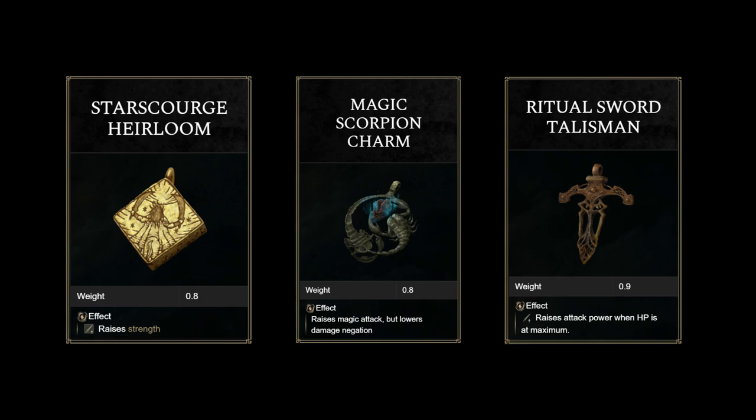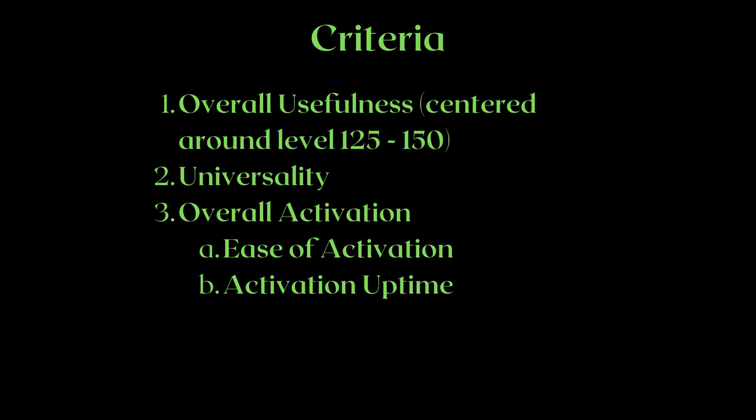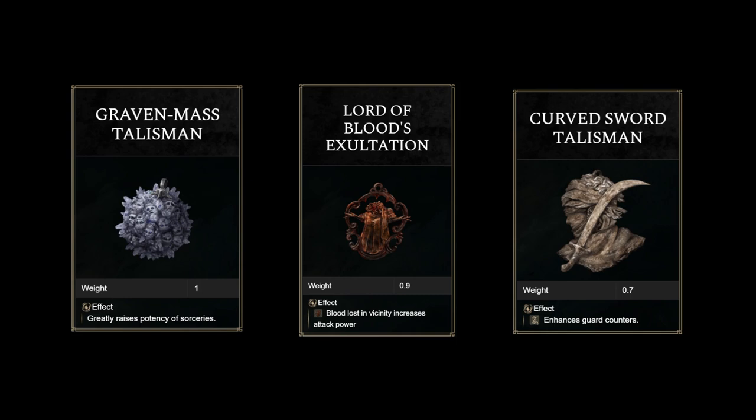Then we have the ritual sword talisman, which is even harder to activate because it requires you to stay at 100% HP. As for the activation uptime, it means how often you can make use of the talisman. For example, if you're playing a pure sorcery build, you'll be pretty much getting 100% uptime for the graven mass talisman. As for the lord of blood's exaltation, it requires you to apply bleed to yourself or your enemies. While this is easy to do, I wouldn't expect 100% uptime, especially in PvP. Something like the curved sword talisman will also not have 100% uptime by the nature of the game itself.